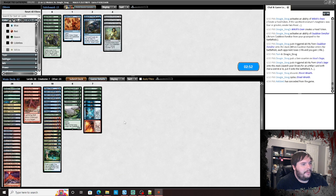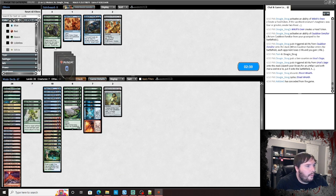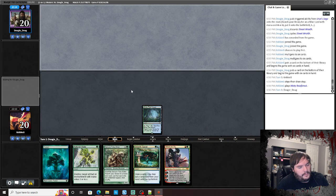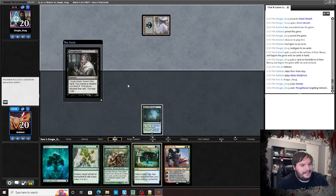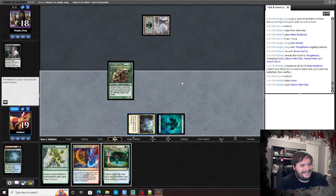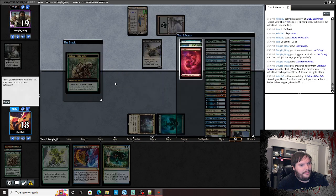Sideboard: I guess we bring in Endurance. Chalice on one might get around things. Natural State over Bolts, Dress Down looks fine. Remand is just actively worse here. Play Misty — we have to play something otherwise we're going to Triumph.